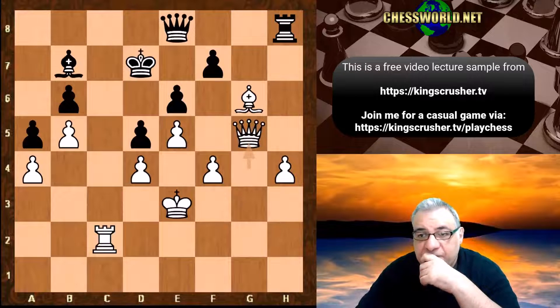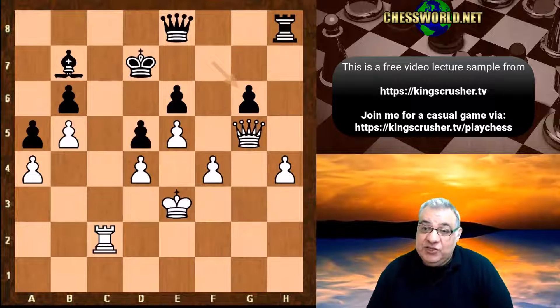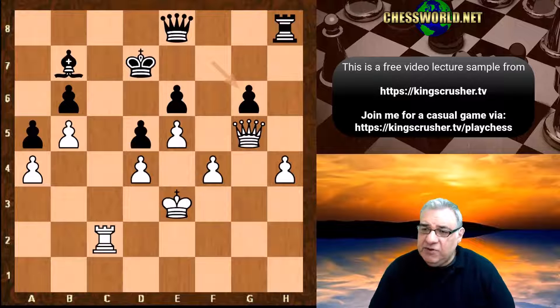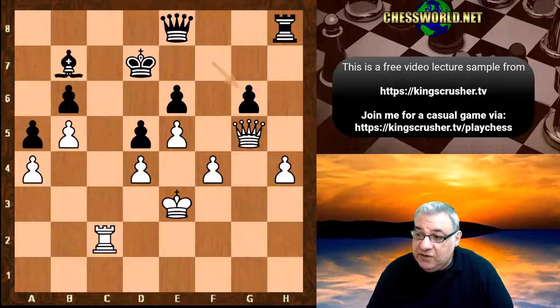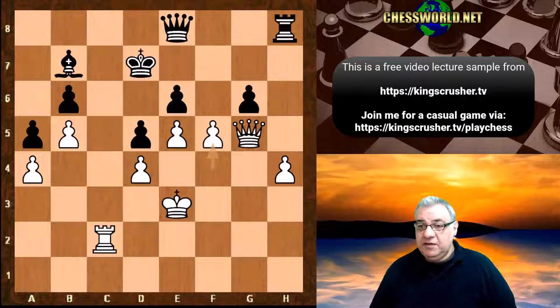First Qxg5 — so absolutely amazing what's being made here. We have fxg6 and there's a major installation of an advanced protected pawn. This is fusing super dynamic play with super positional play, coming together for this absolute stunner of a move. For me it's an iconic AlphaZero move from this match. Can you guess it for 500 points? I'm about to reveal — you might want to pause the video here.